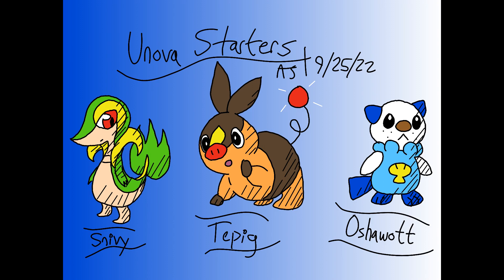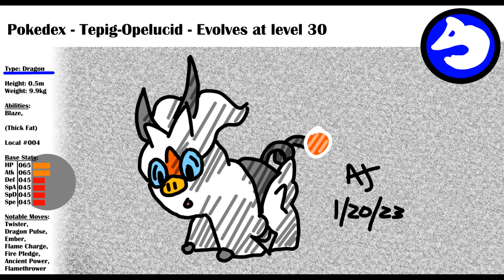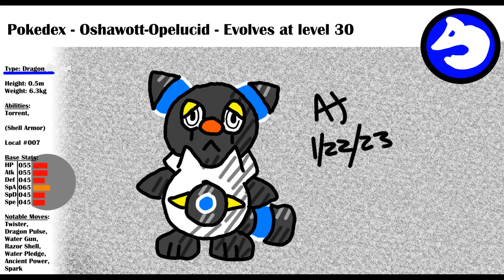They look different though, and they're dragon types. Snivy is a cool, calm dragon type Pokemon with the ability Overgrow. Although it isn't a grass type, it seems to learn lots of grass type moves. Tepig is a shy and quiet dragon type Pokemon with the ability Blaze. Similar to Snivy, it isn't a fire type, but learns lots of fire type moves. Oshawott is a low energy dragon type Pokemon with the ability Torrent. It's not a water type, but it learns lots of water type moves.